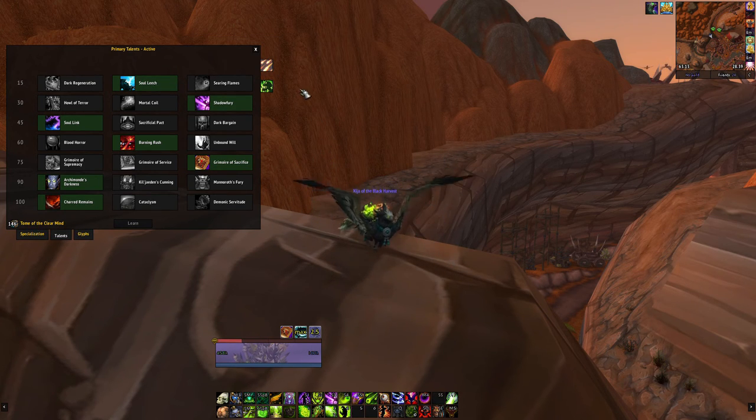At level 30, Howl of Terror and Mortal Coil don't work. Shadow Fury is a system-wide AoE stun and it helps your team immensely. Soul Leech works exactly the same as Affliction — you just take reduced damage and can have more HP.